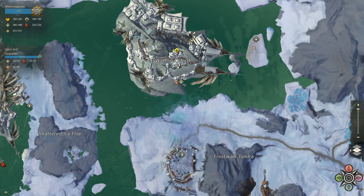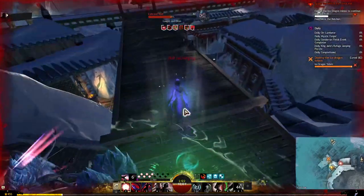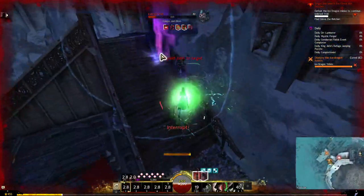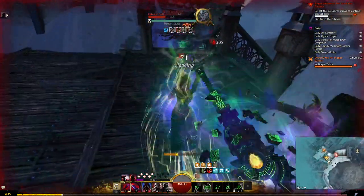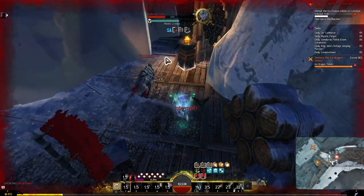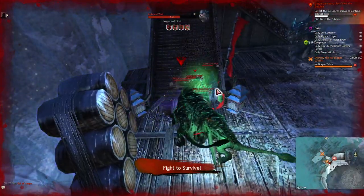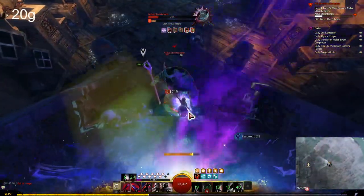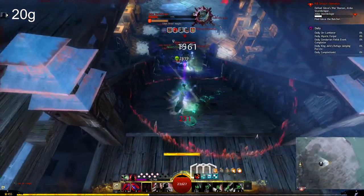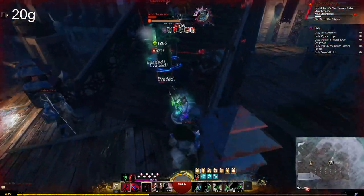Next was Honor of the Waves Path 1. You all picked Spectre — we've clearly got some thief mains in here. Spectre is so incredibly high sustain it's really hard to die, so other than the one time where I over-pulled mobs into a boss, I didn't really struggle at all. You can just press your beam and win, and the final boss doesn't really do anything if you're at range, so I only lost 20 gold on that path.